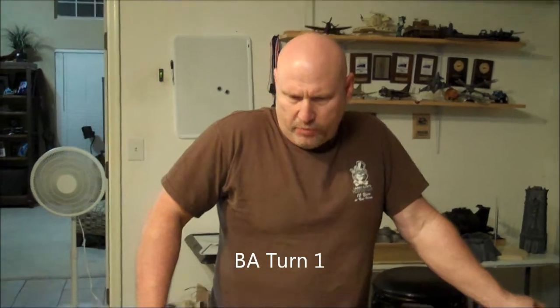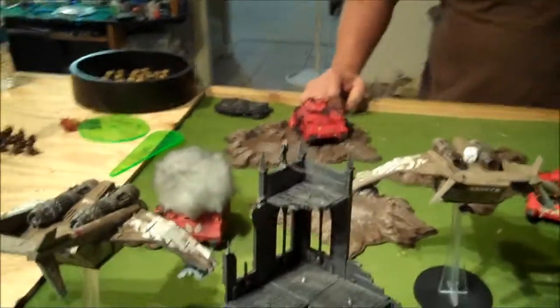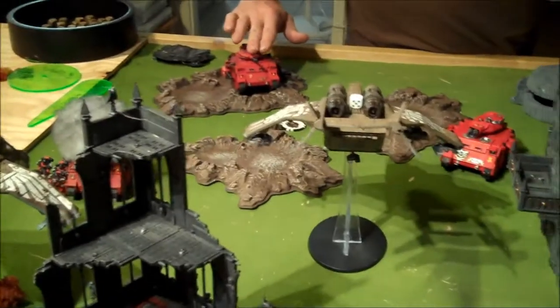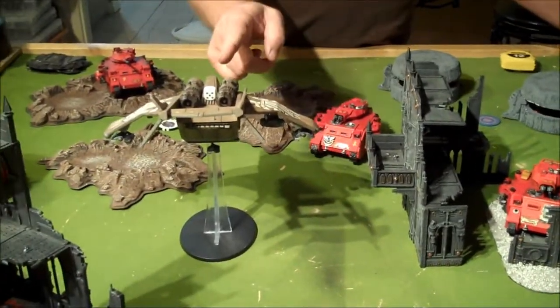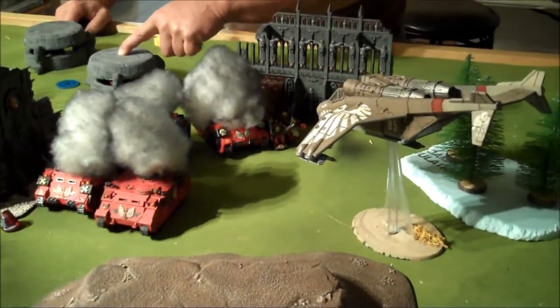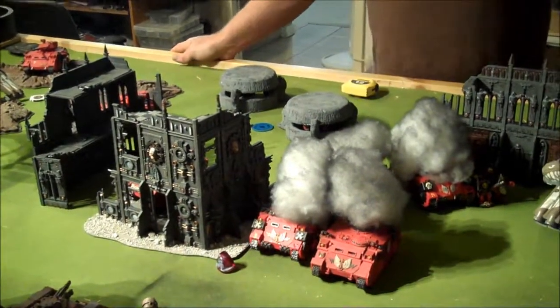Back for turn one. I had to switch my tactics up front because he scout-moved his Vendettas up, blocking both my movement and what I needed to shoot. I moved up, dismounted, shot, got an effect, took off a weapon. Shot the assault cannon, took off a weapon and stunned it. Melted and took a weapon off. The lascannon hit but he blocked it. I went ahead and popped smoke on all my vehicles since they can't do anything right now.